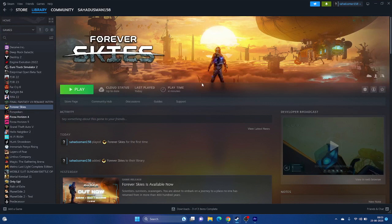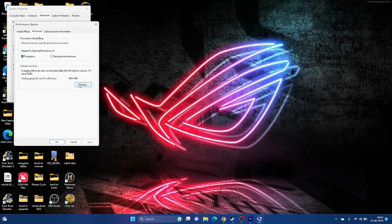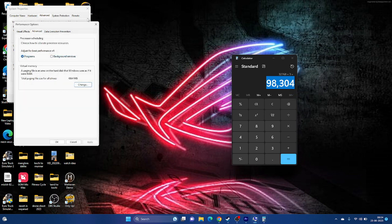Try increasing the virtual memory. Search for 'View Advanced System Settings,' go to Advanced > Settings > Advanced > Change. Uncheck automatic management, select the drive where the game is installed (e.g., C:), and choose Custom Size. Initial size = 1.5 × total RAM (e.g., 32 GB × 1024 × 1.5 = 49,152 MB). Maximum size = 3 × total RAM (e.g., 32 GB × 1024 × 3 = 98,304 MB). Enter the values and close.